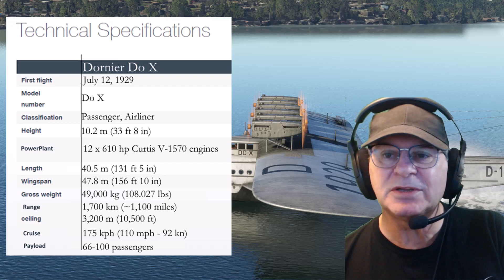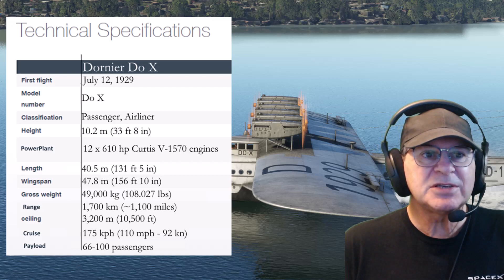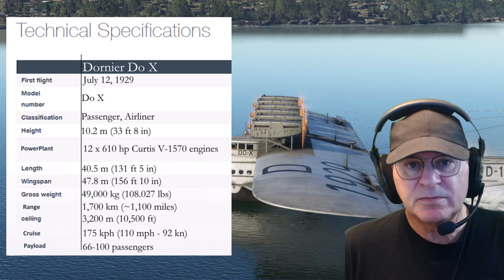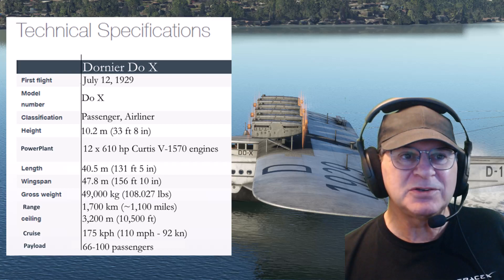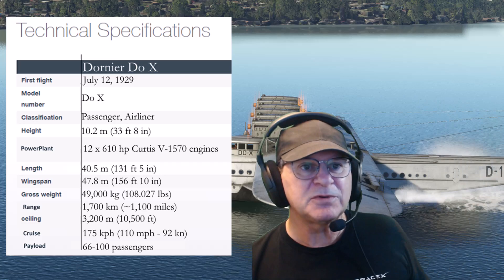Every one of these pictures is taken in Microsoft Flight Simulator at different stages of flying it. First flight: July 12th, 1929. Passenger airliner type. The range was 1,700 kilometers. Ceiling was 10,000 feet — they rarely went there. One pilot was quoted on film saying, 'Why did we go up that high? It takes so much fuel to get there.' Power plant: 12 times 610 horsepower, Curtis V-1570. At one point it was fitted with radial engines, but this is the configuration they ended up flying with.